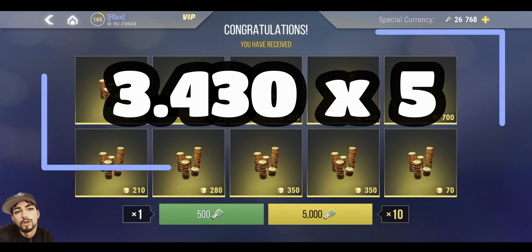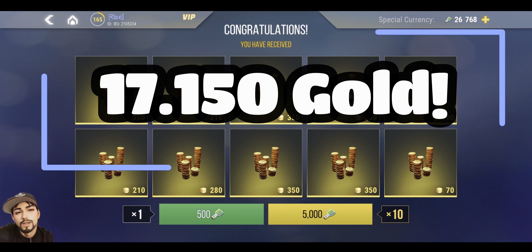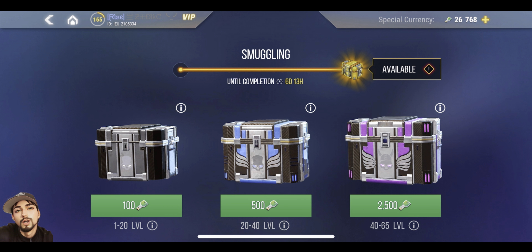We need to multiply by five in order to accumulate approximately 25,000 keys — the same amount we spent on the epic case. That gives us a total of 17,150 gold if you spend 25,000 keys. So it looks like this one is going to give you more gold than the epic case, but we still have to look at the next one.